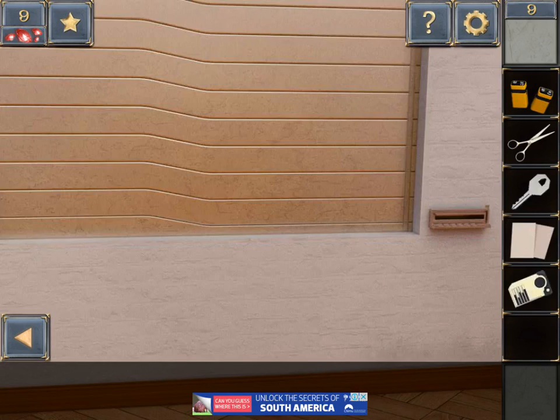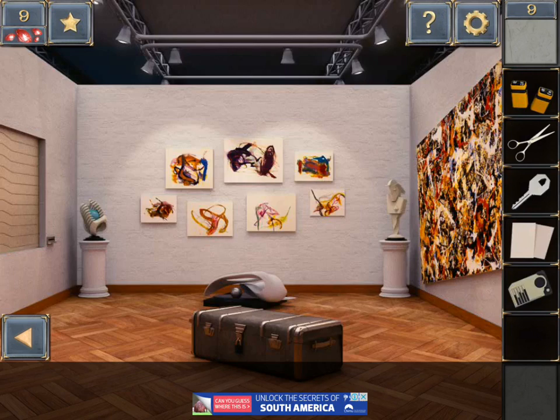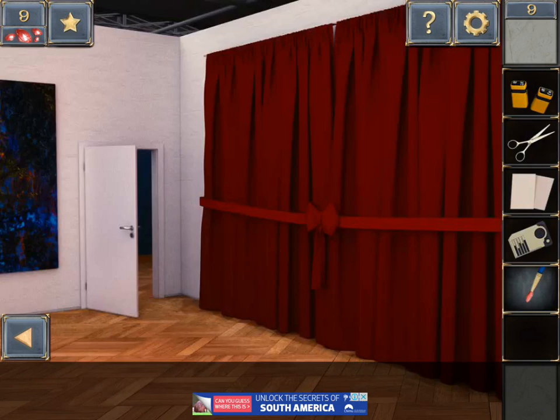I don't think there's anything else I can do here. Wait, can we use the key to unlock the trunk? Yes, we can. Got the paintbrush and paint set with the paintbrush - that's now got paint on it. And I think that's about it for now.